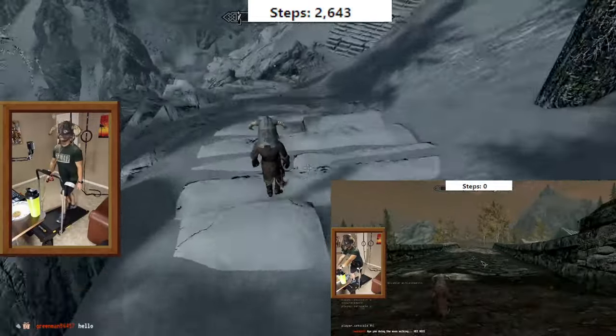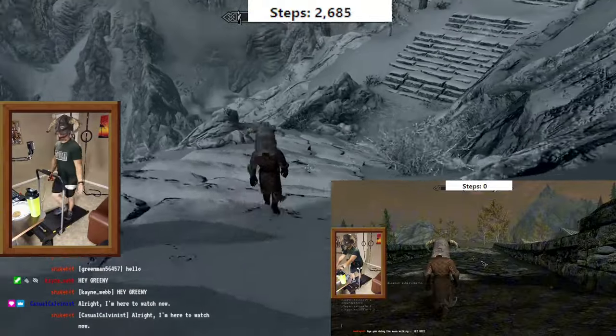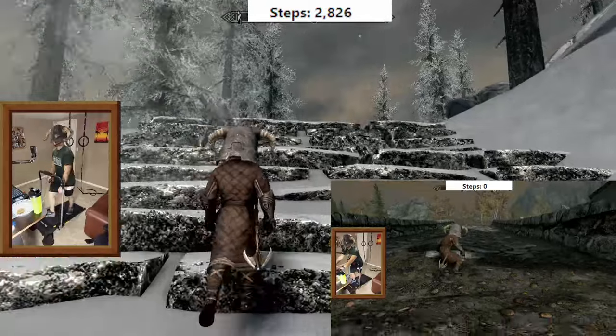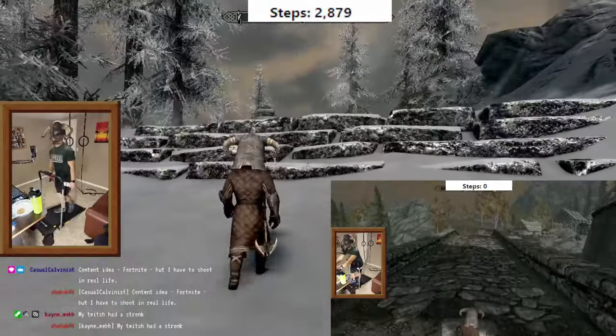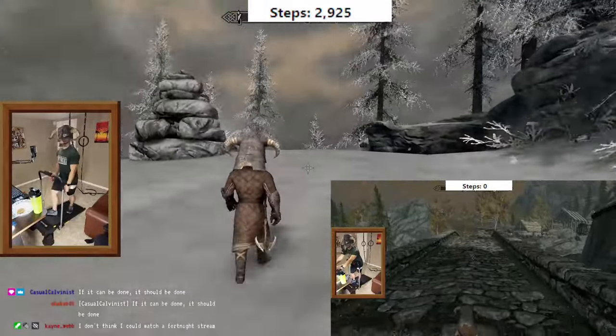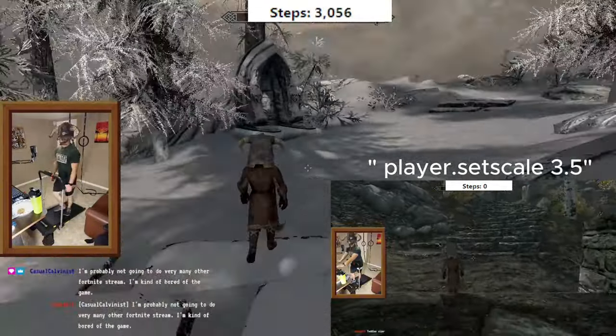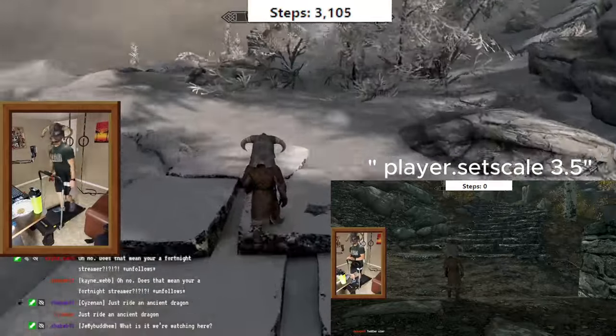Since Speed is scaled with size, the game doesn't allow me to walk at one-tenth of my normal speed. Based on my testing, the smallest I can get without messing up the walking animation is roughly 35% of my normal height. So once I'm tiny after all the mods, I do a Player.setScale 3.5 so I'm a little bit bigger.